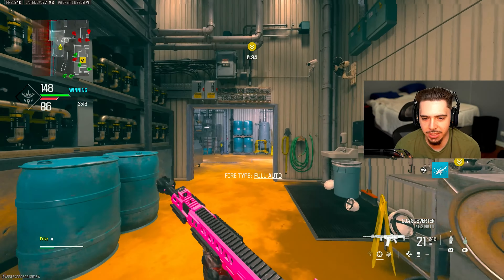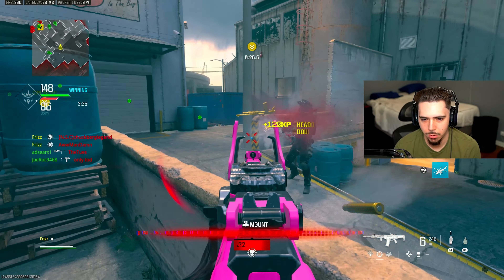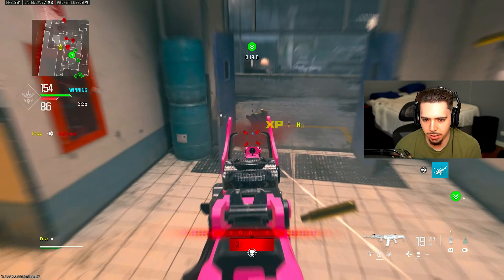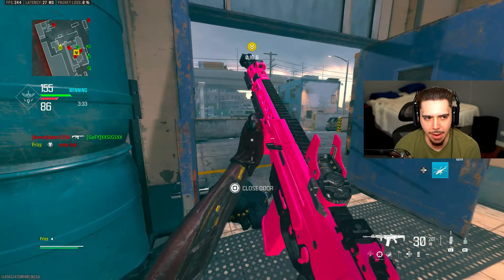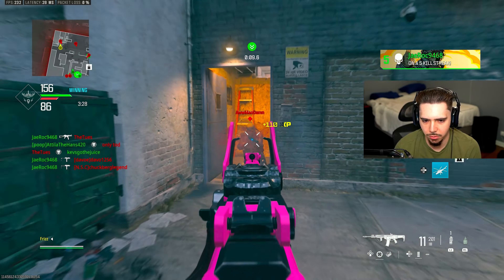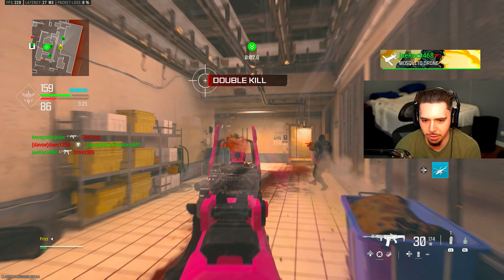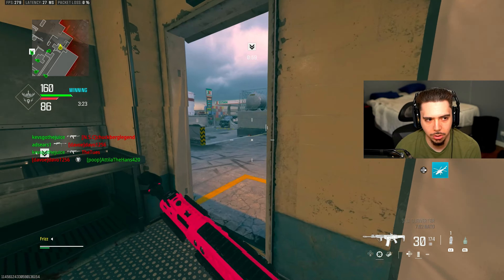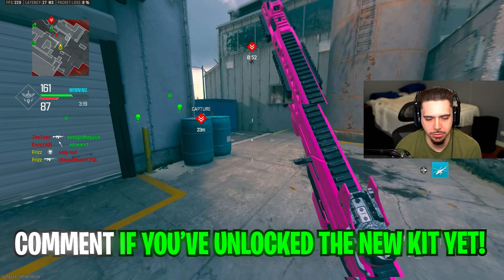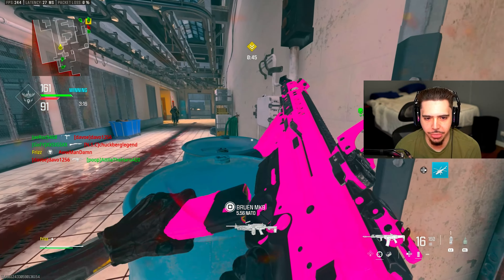The shotgun challenge was actually easier than this. It's so hard to track quickscoping. Got a double kill — three more double kills and we are done with that, then I can focus on landing quickscopes, whatever that even means with a battle rifle, since it takes multiple shots to take someone out. Some of these are just not tracking — I'm probably not doing it right. Double kills are done! We're at 13 out of 30 quickscopes.